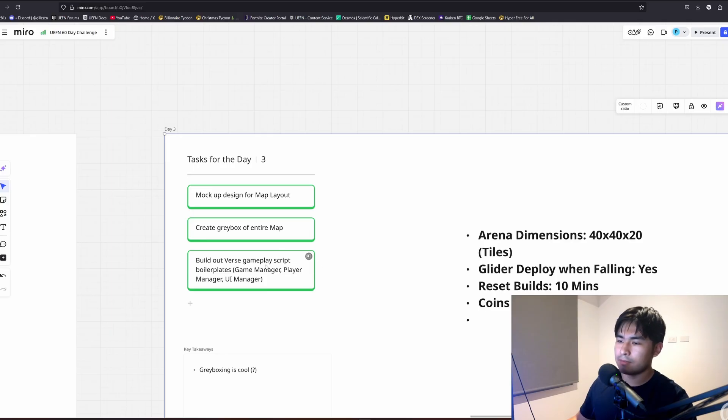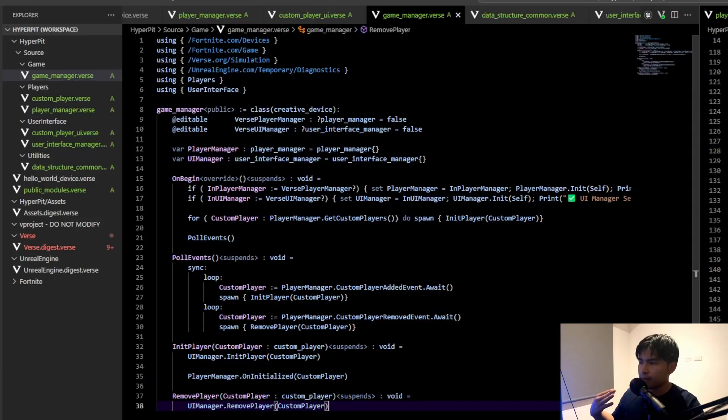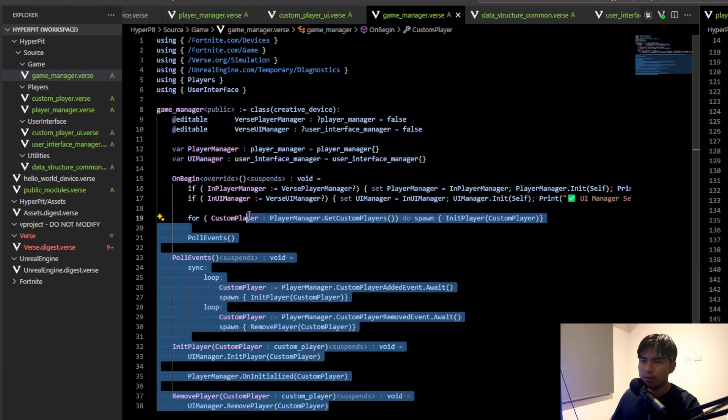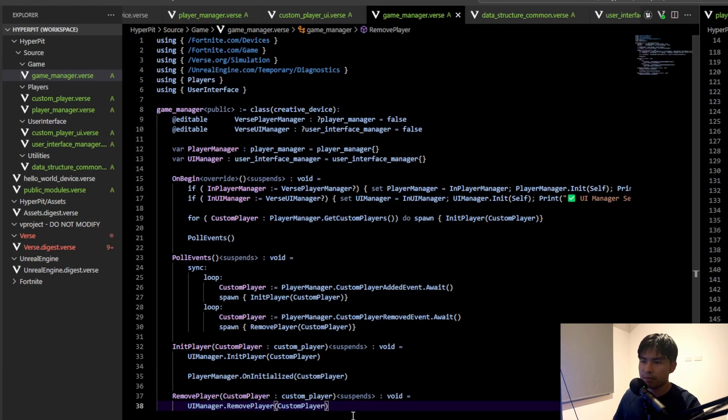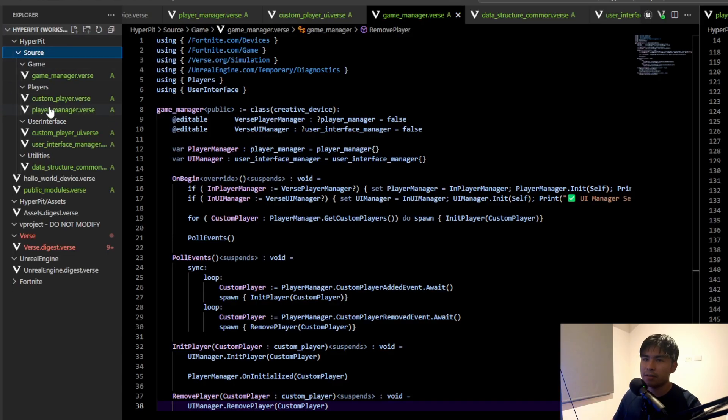Those are the two basic tasks I had for today, and then the third one was building out this Verse gameplay script boilerplate. What I'm going to have is a game manager, player manager, and UI manager. The general flow of how I design my games with Verse is I have a source folder which contains all the Verse files and folders that organize my Verse scripts, rather than having everything in the root directory.